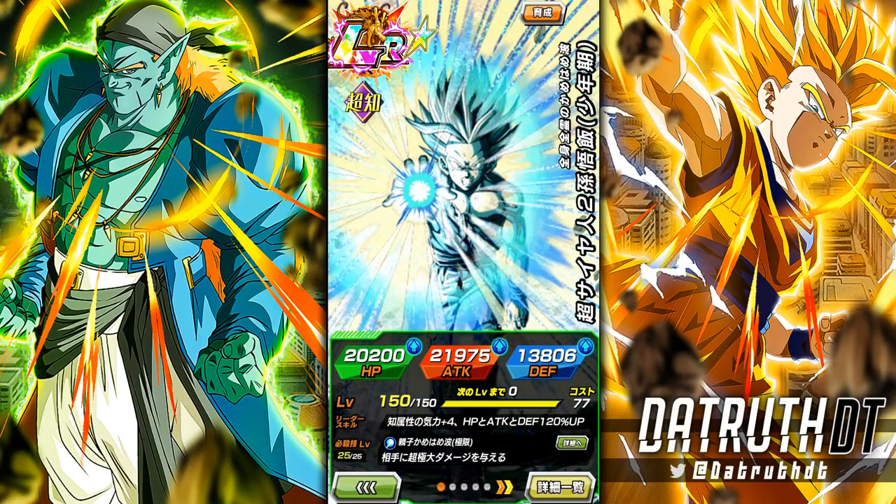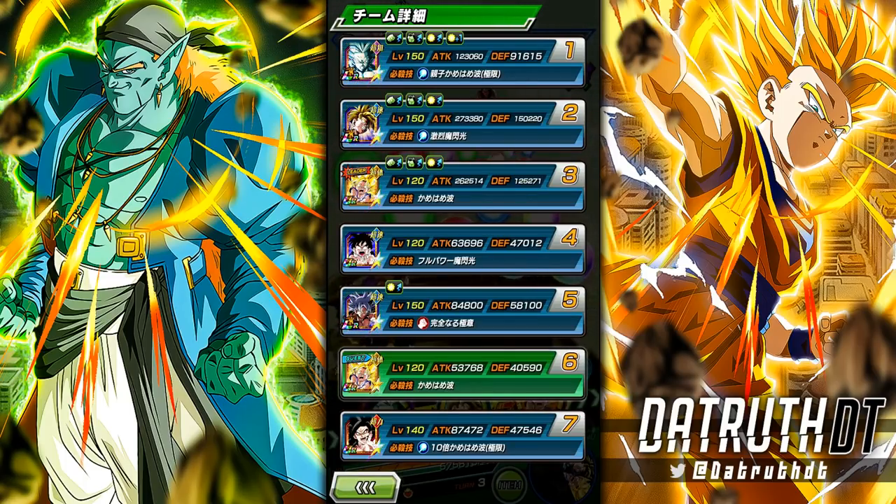I'm going to try and use them on the exact same teams. The TEQ Gohan got shafted a bit and he's Shattering the Limit but doesn't have Shocking Speed. They're also on slightly different teams. I wanted to avoid Android Saga, Cell Saga, and Movie Heroes, but I have to run Super Saiyan 2 Gohan on Movie Heroes to show his best situation. We're going to do a run with INT Gohan first.